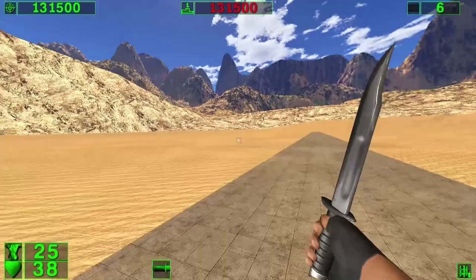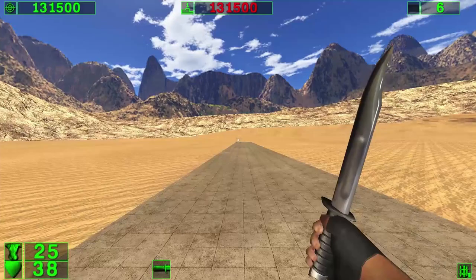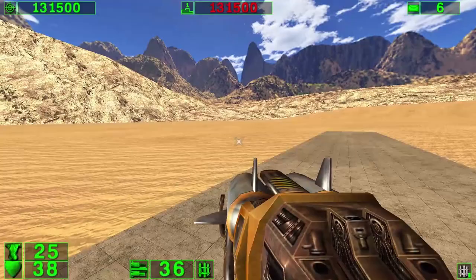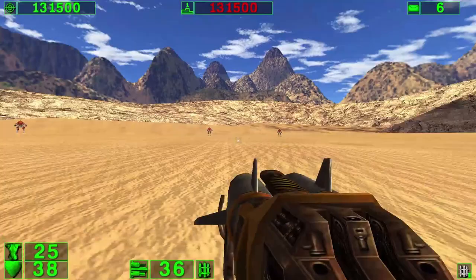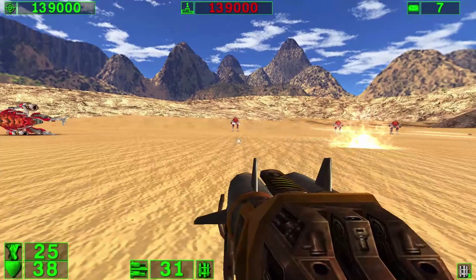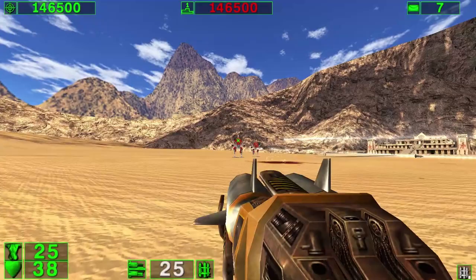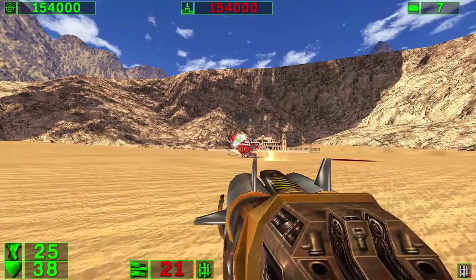Now comes the least exciting part of this level — a long walk to the corner of the desert, where there's a secret item. I think Croteam knew it was boring to walk this long distance, so they spiced it up with four biomechanoids. If I catch one rocket I'm pretty much dead. You can kill them consistently by firing five rockets — just make sure you aim high so you don't hit one of their rockets and waste your ammo. If you grab the rocket launcher first it's quite easy to deal with them; if you only have a pistol, good luck.